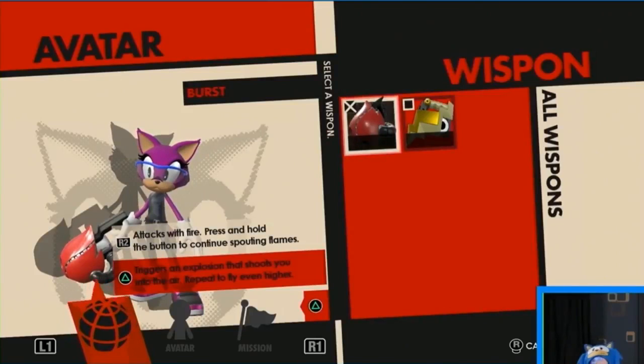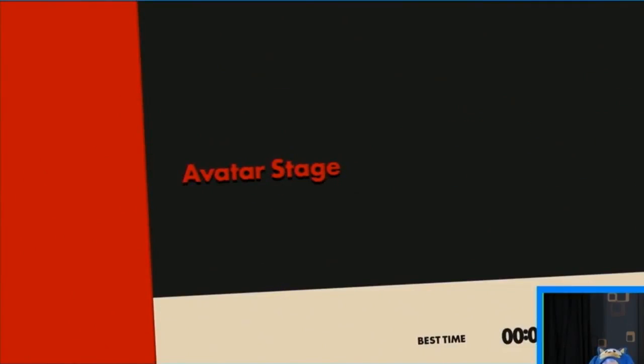We kind of customize how the character plays in the level. We've got the burst, and we'll go with the burst. The wisp bonds are used for two purposes: one is to attack enemies, and the second is to traverse the level.